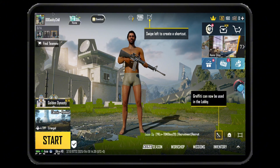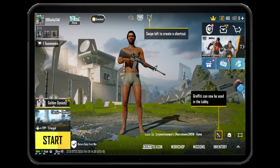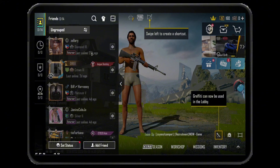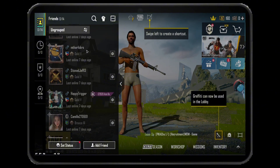Down here on PUBG Mobile, as you can see, just go ahead and open up your friends list, which is right here below your profile. Tap on it and just close this one. As you can see here, here are my friends.